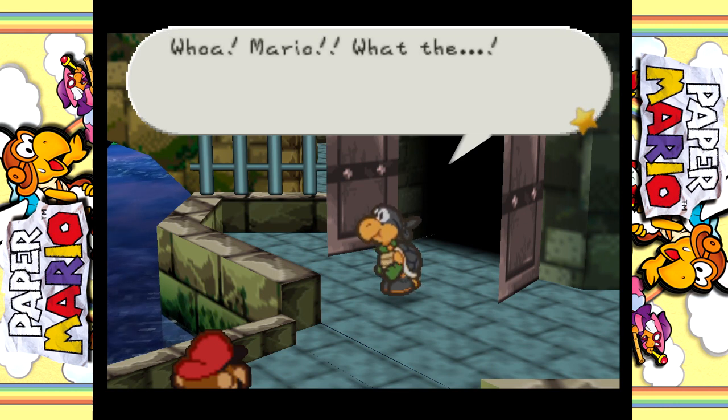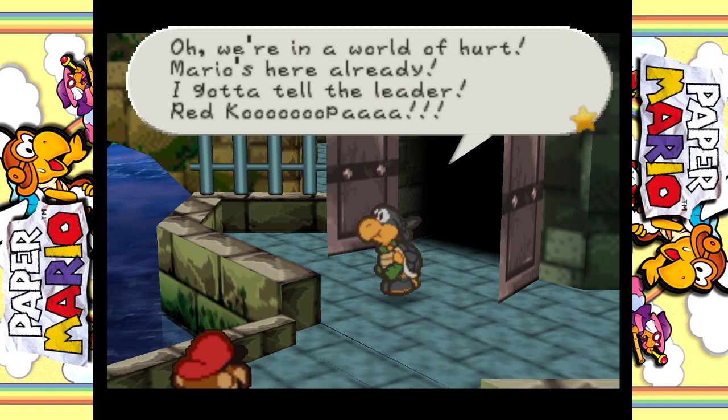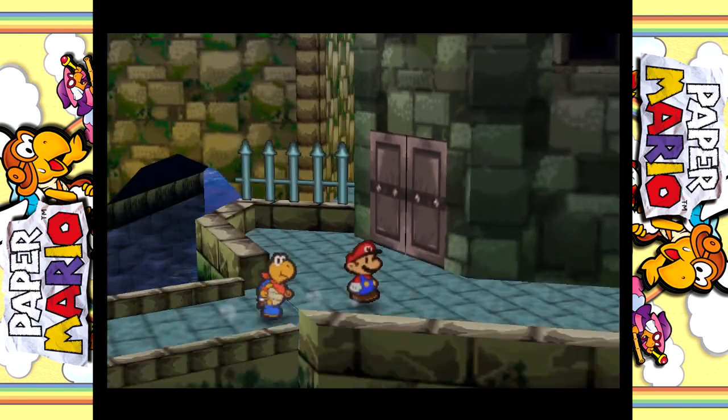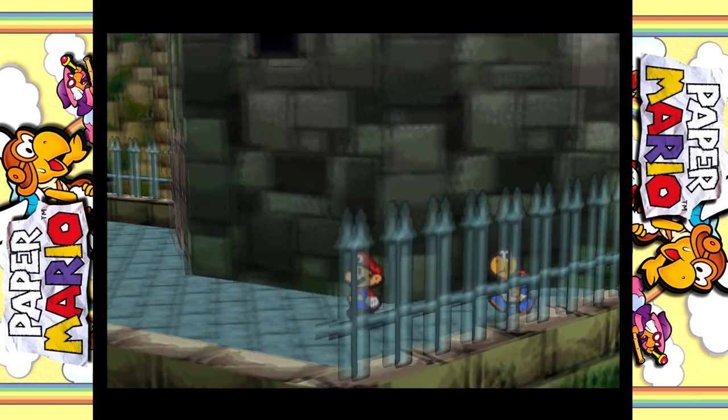Mario arrives at the fortress and the Koopa guards react in a panic - 'Whoa, Mario! We're in a world of harm. Mario's here already. I gotta tell the leader! Red Koopa!' I thought we would have something that way, but nope.